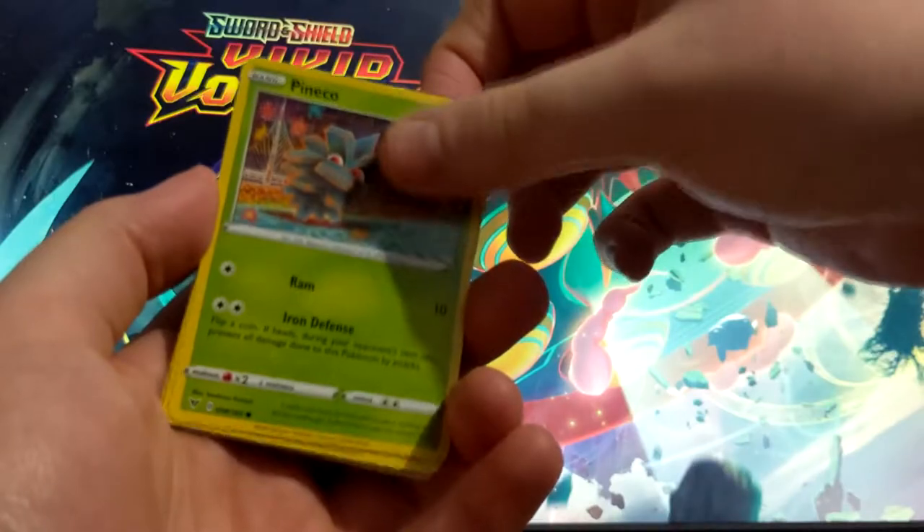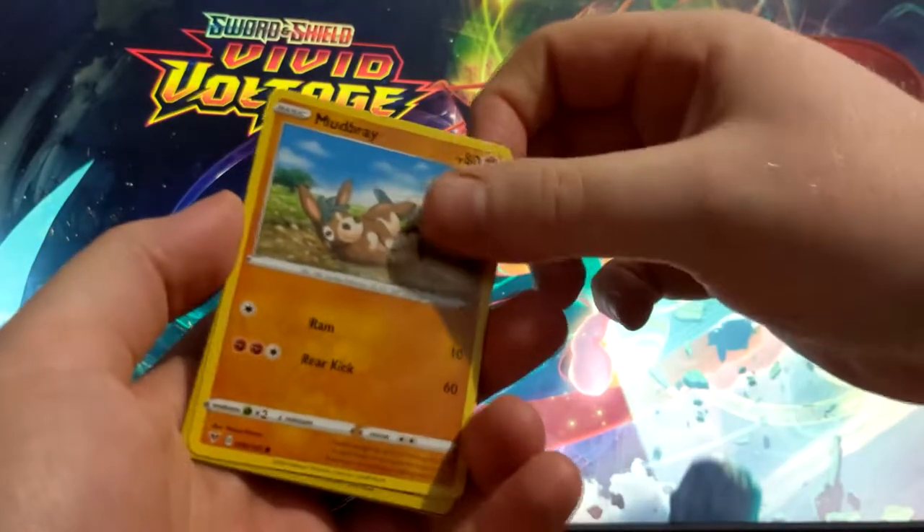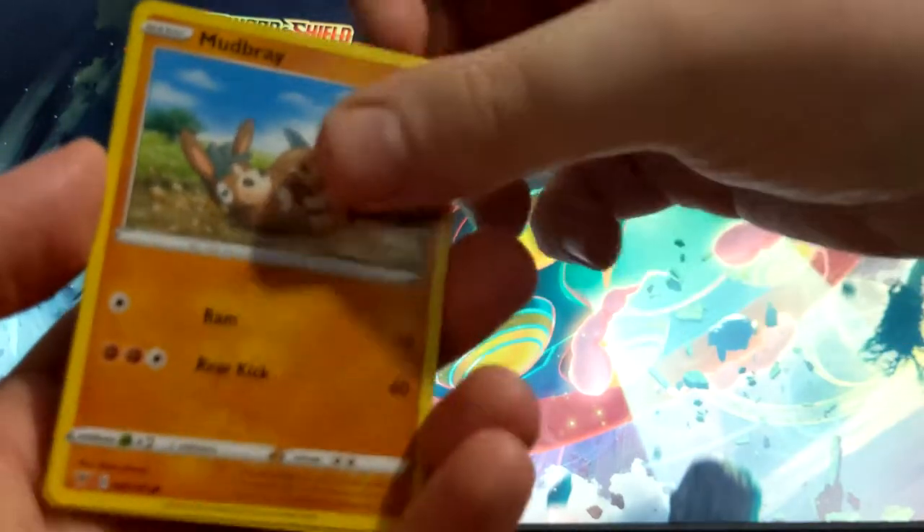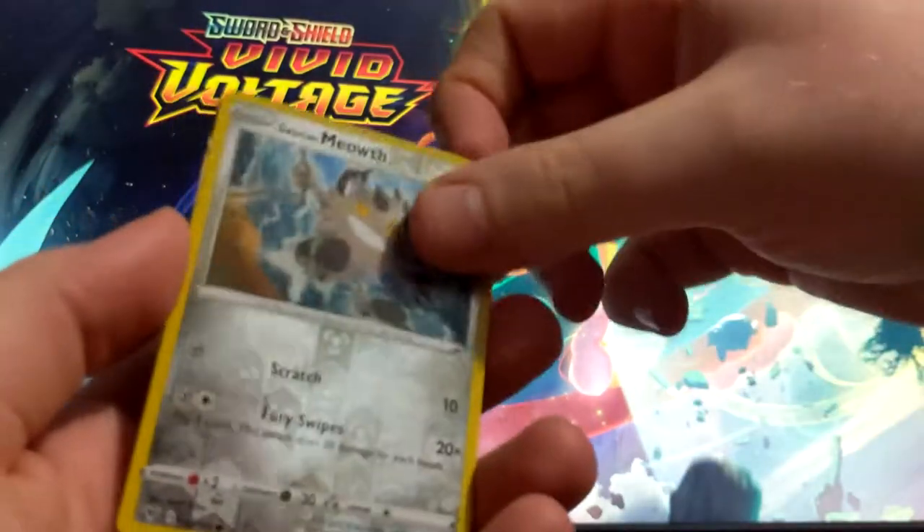I'll try to slide the cards so we can get a better look. We got Pangoro, Mudbray — that's a period for my Nuzlocke. Let me get a bit closer so you can see. We have our Raichu Solo Meowth.